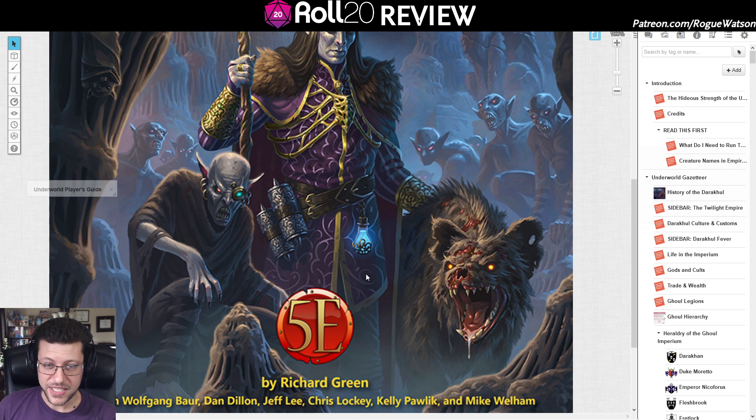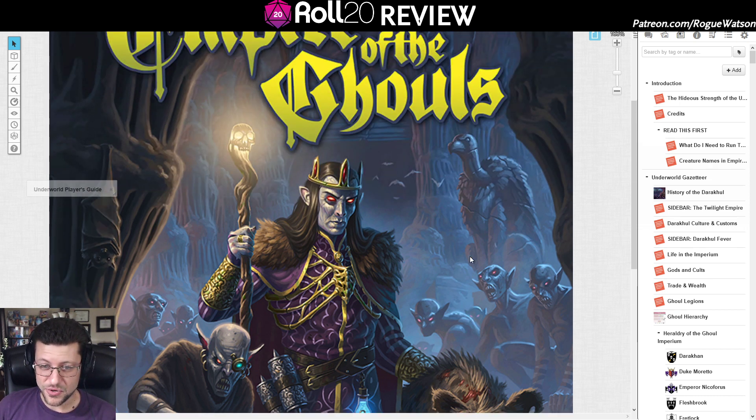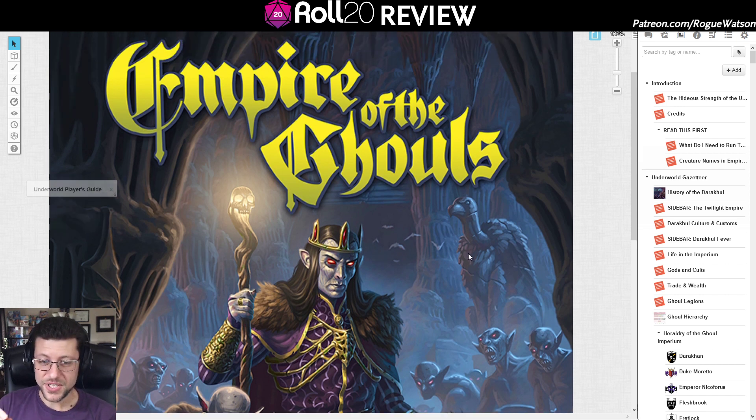This uses the fifth edition rules — it's 5e, just not officially D&D 5e. What that means is this uses the OGL, the Open Gaming License, which allows people to use the rules for D&D 5e but none of the official characters, maps, or setting. You can't use Forgotten Realms, and all the artwork from the Monster Manual is off-limits. Kobold Press has their own world called Midgard, which has been around for a while.